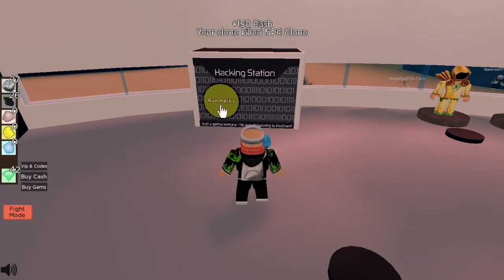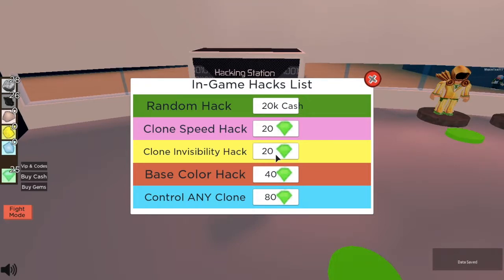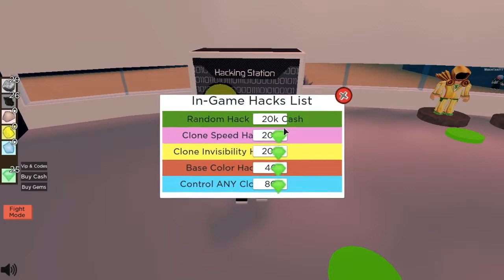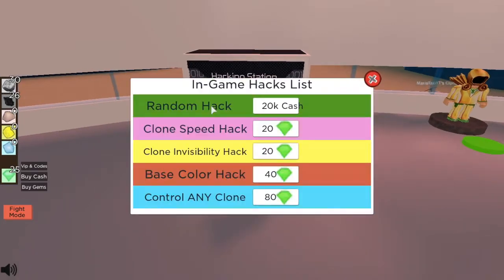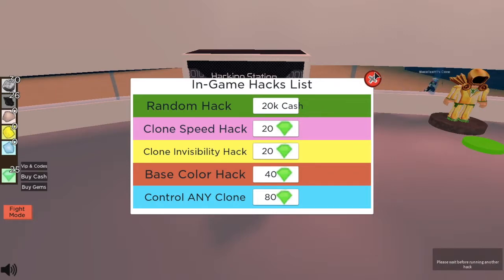Hacking station — run hacks. Random hack. Clone invisibility — that's cool. That's done. And clone speed — hack. Why is it disappearing? Let me run that again. I can't do it yet, I have to wait.